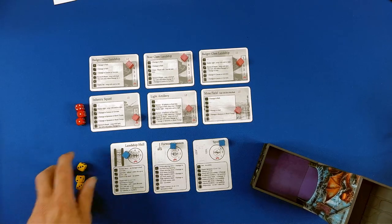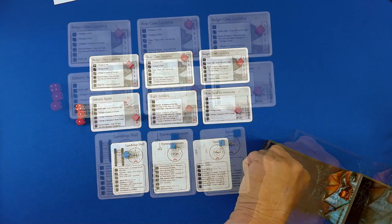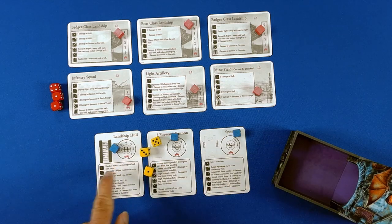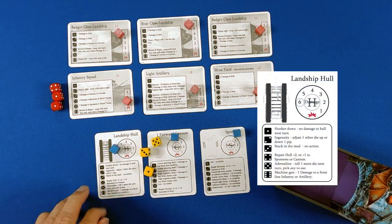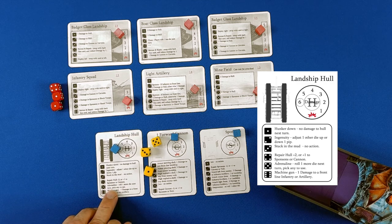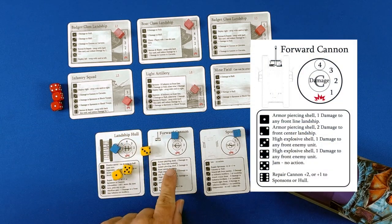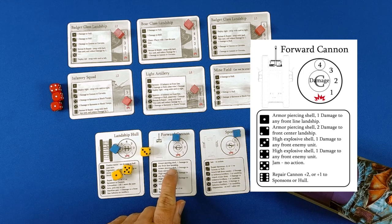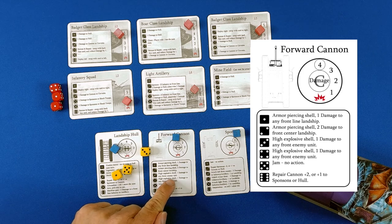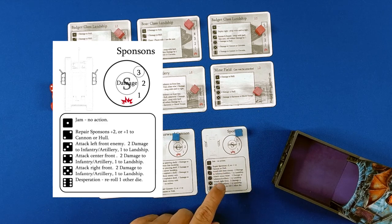Okay, here we go. The game is pretty straightforward and easy — you roll dice and assign them to where they go. Hunker down: no damage the whole next turn, that's always handy. Stuck in the mud: no action. Roll one extra dice next turn.